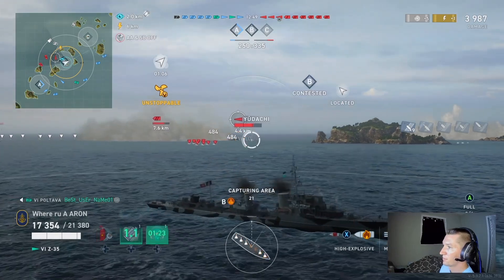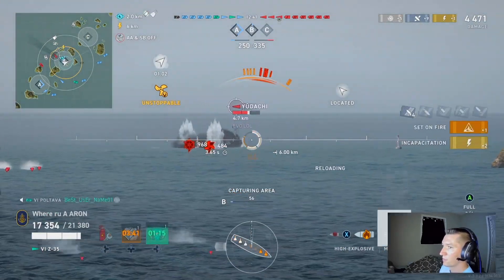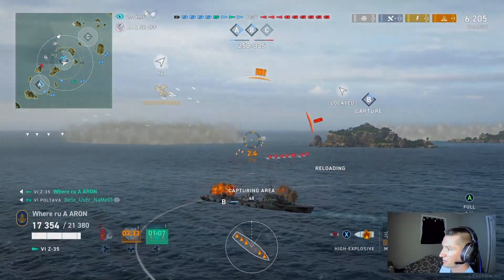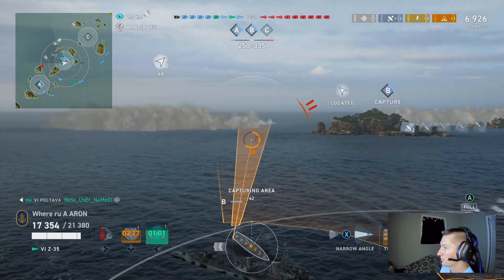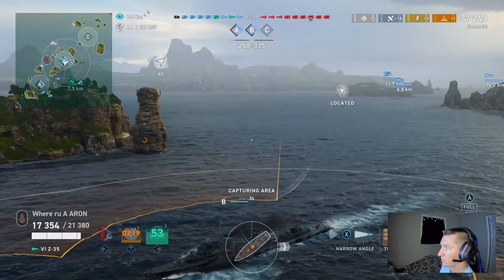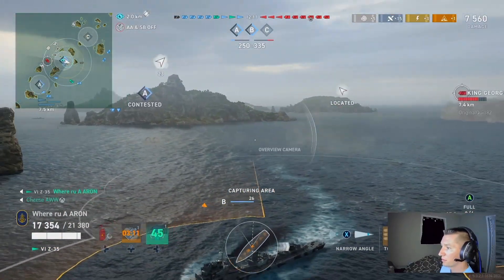The guns are cycling on reload here. AP on broadside destroyers is always a great choice, especially in German destroyers. But the HE is going to set fires and damage modules, and there we actually get a permanent fire — so it probably was better to use HE, especially when you know they are on damage control. We picked up his torpedoes on the sonar, and we got half of his health for only a small chunk of our health.